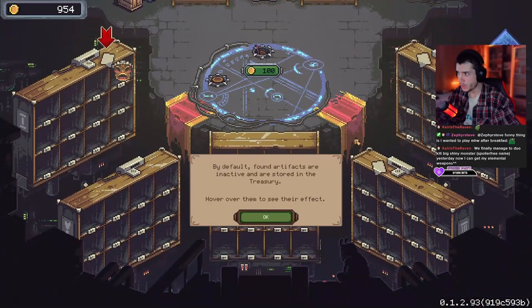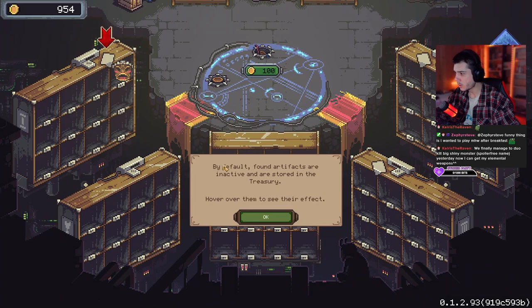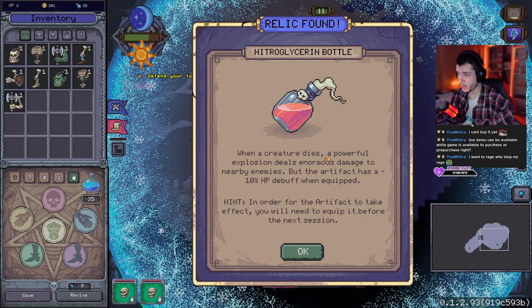You also have artifacts. I counted around 70 artifacts and from what I see you can have up to five or maybe six artifacts active at the same time, and those artifacts can be found while you play. They give you specific boosts and you can choose how you want to make your build. One artifact I unlocked makes enemies explode, which was very cool.